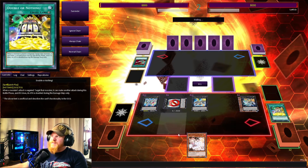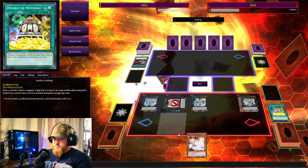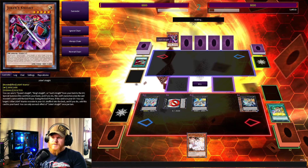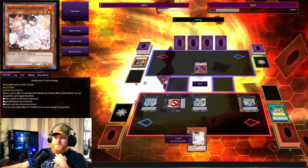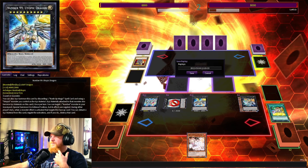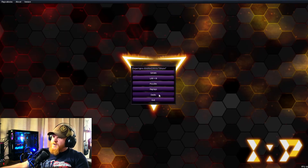Harpy's Feather Duster — well, didn't really need those anyways. Still have an Ash in hand, so that's pretty good. Joker's Knight — sent to the graveyard, special summon this card; if you do, this card's name becomes that till the end phase. Oh, he screwed up. Well, that's fine I guess — we set a pretty good board.